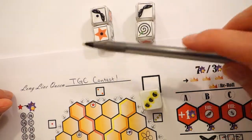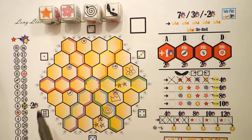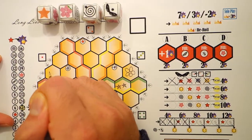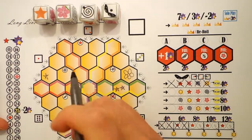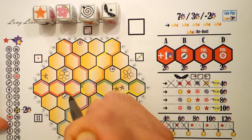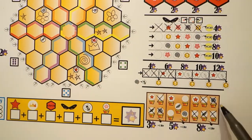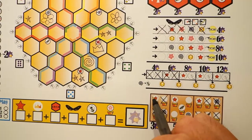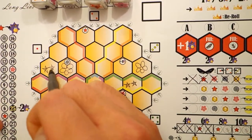The star indicates nectar. Place nectar in that round's sector by drawing a star; up to three nectar can go into each honeycomb. A flower indicates pollination or the flower track. You can draw a flower in the hive — one flower per honeycomb — or you can cross out one flower in the flower bed. Some flowers have bonus abilities that automatically trigger when you cross them out, giving you the opportunity to create combos.